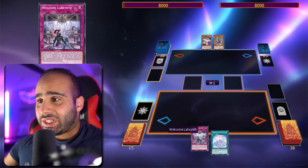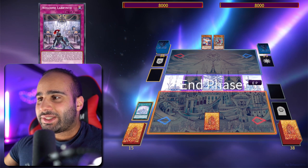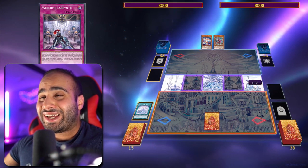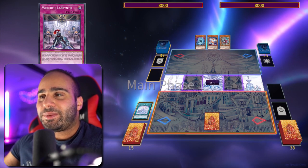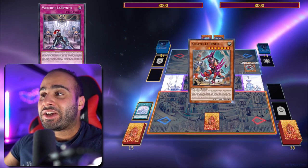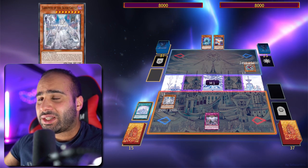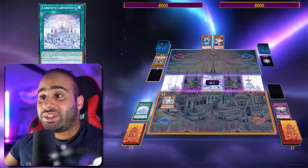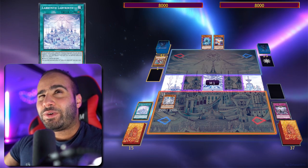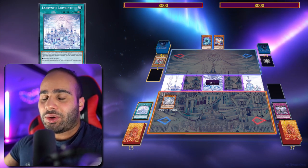Combo number one: I have the field spell as well as Welcome Labyrinth. Activate the field spell, then set your Welcome Labyrinth and pass turn. It's going to be a flow of execution — look at what it can do on my opponent's turn. My opponent summons a Fenrir, and I'm going to special summon the Labyrinth of the Silver Castle on my opponent's turn, then destroy that Fenrir because of the field spell granting that effect to my Welcome Labyrinth trap card.